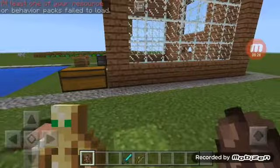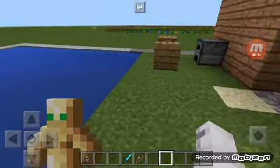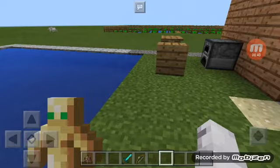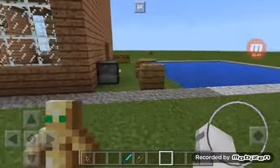Here we are, guys. As you can see, we have the Totem of Undying. We do have our offense over here, but we still don't have the shield — we do have the Totem of Undying. I will do a Part 2 video of this very soon, but this is Part 1.